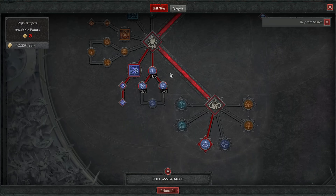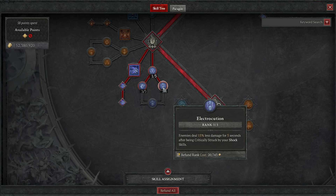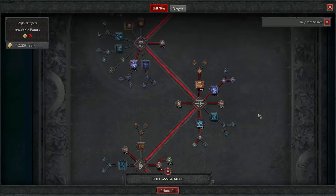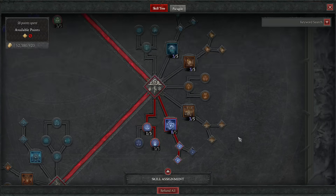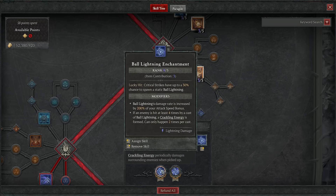Lastly, we want 3 out of 3 Conduction - more movement speed equals more attack speed equals more damage - and then Electrocution, just to be even tankier, really nice to have. That is it for your skill tree, and then your second enchantment slot is going to be Ball Lightning, just to spawn as many more of them as possible on top of people. It's just a wondrous little increase.